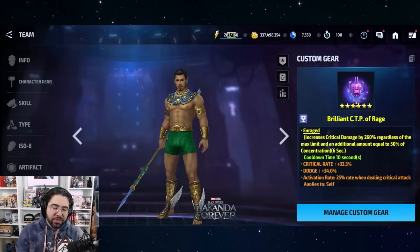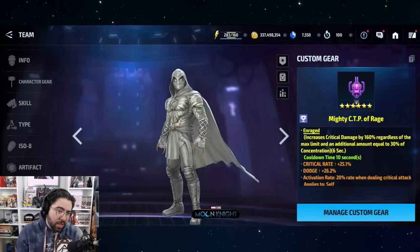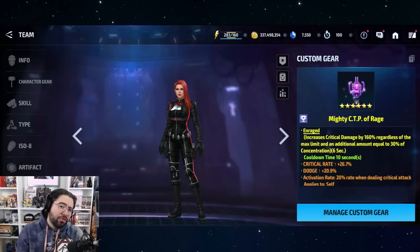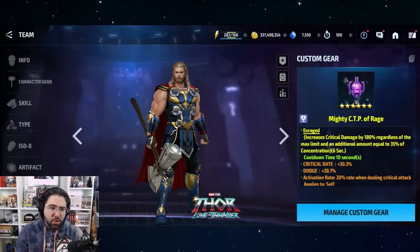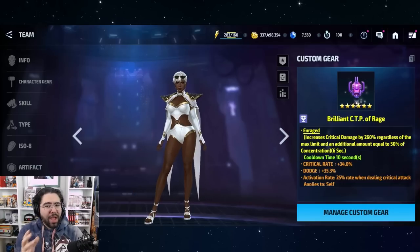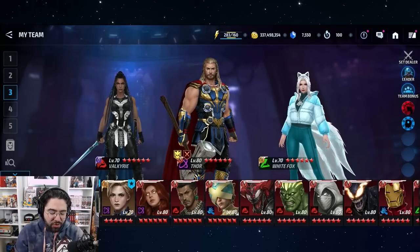Hey guys, welcome back to the channel, it's Cinecalix. Have you ever wanted to have every character you own equipped with a CTP of Rage but you don't have CTPs of Rage? Have you ever been filled with rage at the idea that you have all these characters to build who require a Rage to pop off but you don't have the Rage to make them rage as they should?